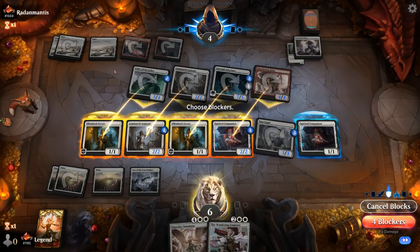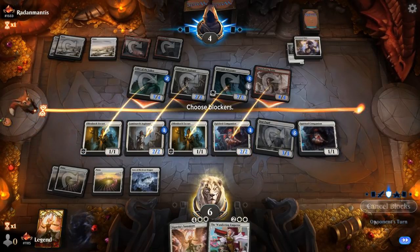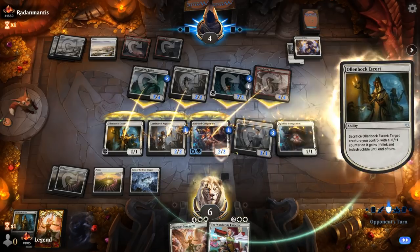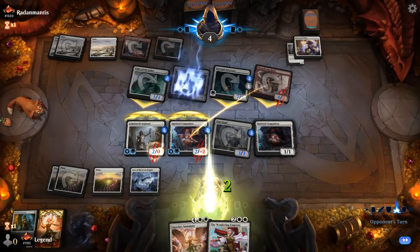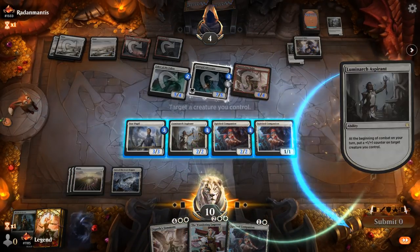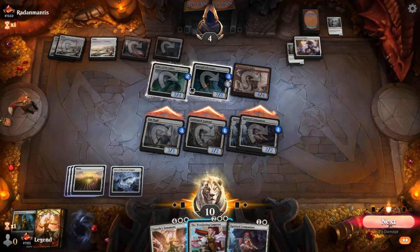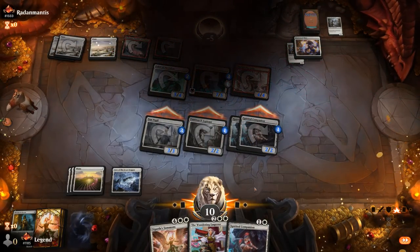Do we have enough through an additional blocker? Let's say they play another Usher, we would still have three, four attackers. Yeah, that should still work. Get untapped and send the team sideways. Escort was pretty key here in the final stretch. Didn't even need our planeswalker. On to the next one.